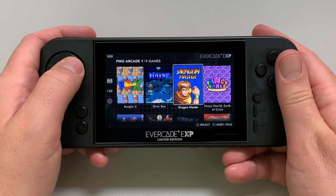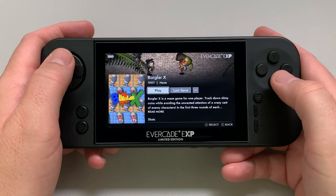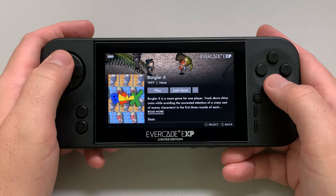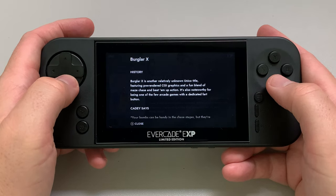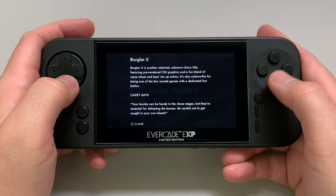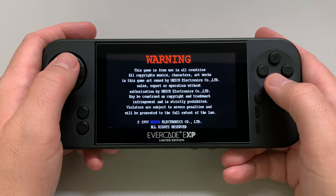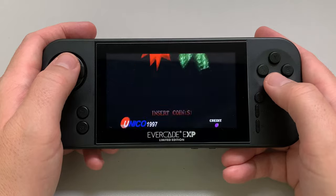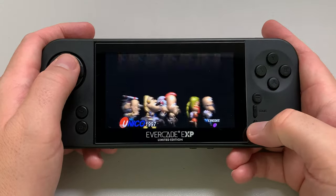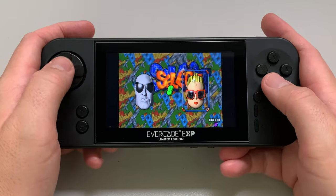We've got nine games here. Let's get going with Burglar X, shall we? Burglar X is a maze game for one player — track down any coins. Katie says the bombs can be used in chase stages but they're essentially for defeating the bosses. Good thing — I'll just use them all up before I ever get to a boss. This is from 1997. Oh, look at that little 3D guy running through there — let's get some coins!